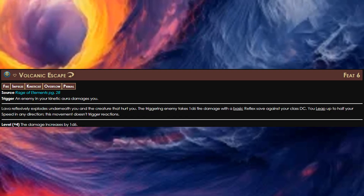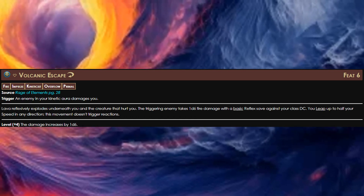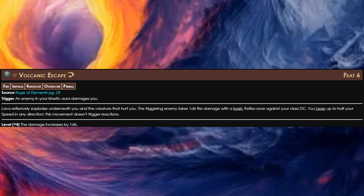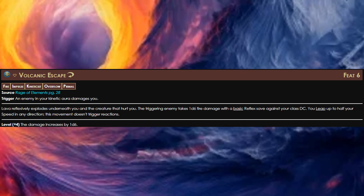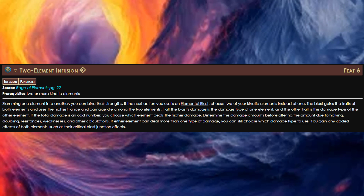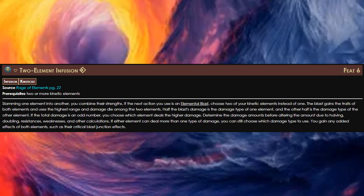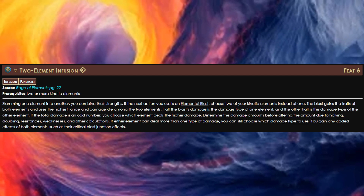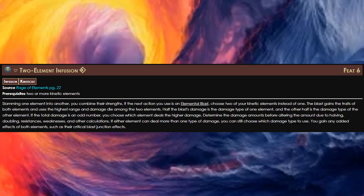Moving on to level 6, we'll be taking Volcanic Escape. This is an overflow impulse, but if an enemy within your kinetic aura damages you, you can use a reaction to make that enemy take fire damage. When you use this reaction, you can also leap up to half your speed — and this doesn't trigger reactions. You do want to be ranged in this build, and this is a great incentive for enemies not to attack you, at least not in melee. With two element infusion, we can make our elemental blast both electricity and fire, so we can still do good damage if the target is resistant to one element but not the other.